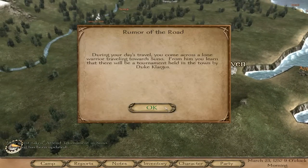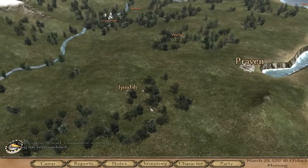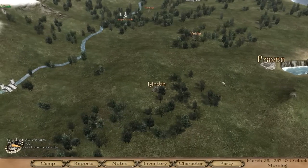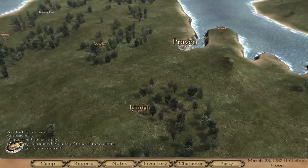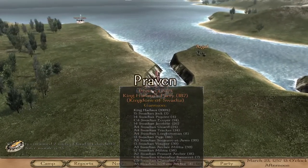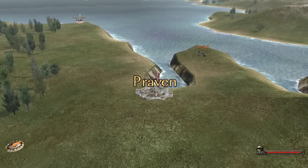There's a tournament being held in Suno — interesting. The other village here is indifferent to us but they have another three guys to join us. Alright, we got five guys, now we can return to the merchant. This is sort of an introductory quest — it has nothing to do with the real game as such, other than just teaching you a bit about everything.